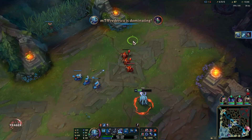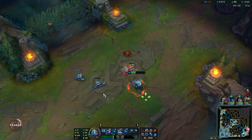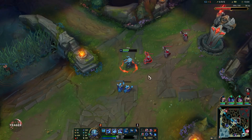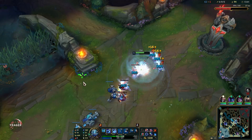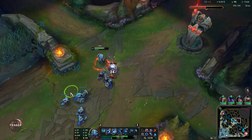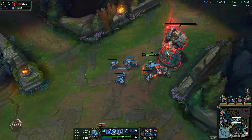The only way you can kill Akali normally is if you hit her with your ultimate, because as mentioned the ultimate gives you true sight — you'll be able to see her even in her shroud. If you don't target her with the ultimate, you're going to go even at best, because she's going to absolutely out-DPS you. She can dodge all your damage while dealing damage back since you cannot target her.